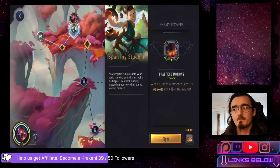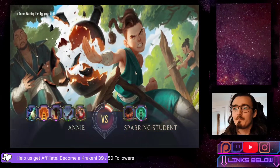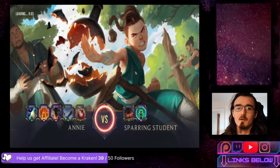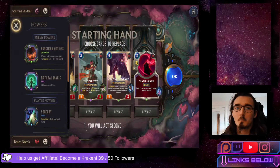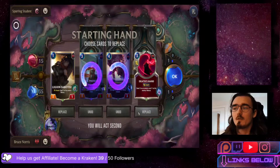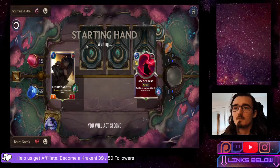If you've watched our other videos before, I don't think I really have to explain this at this point since I've been over it so many times. When a unit is summoned, give its weakest ally +1/+1 this round. The power is going to be spread out unless they only have one unit, so overall the power and health of their units are going to be pretty balanced. We're going to replace pretty much everything in our hand except Death Sand.